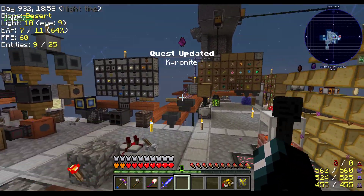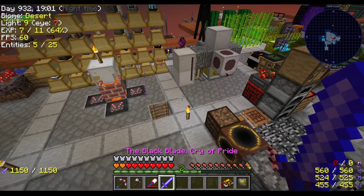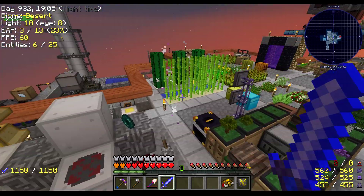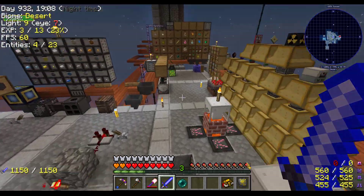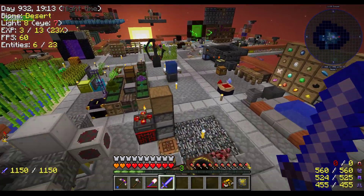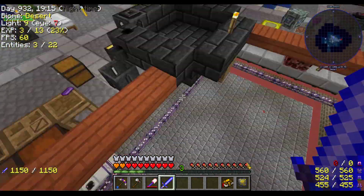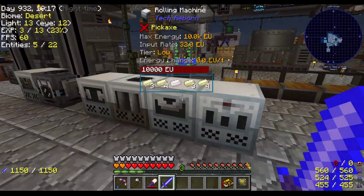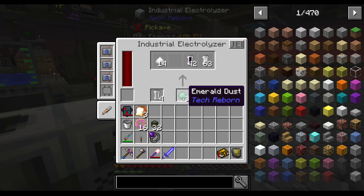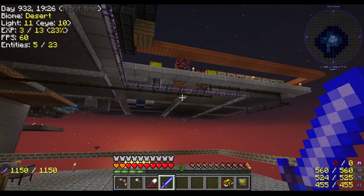Quest updated — Kyronite. It's about to get loud. Making the noise. We need more beryllium too. That's going to be annoying. That was from here — that was the emerald dust. So we're gonna need more emeralds, more emerald dust.